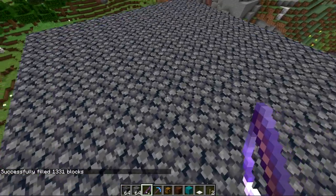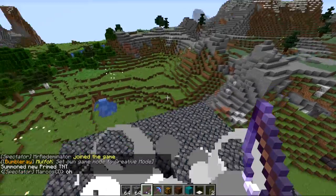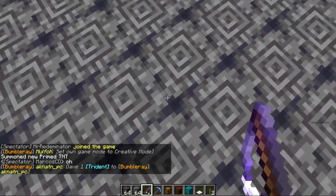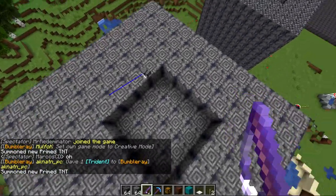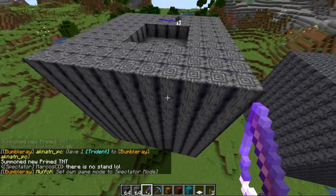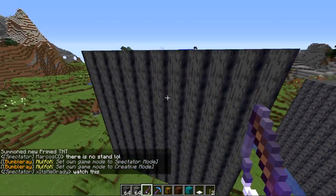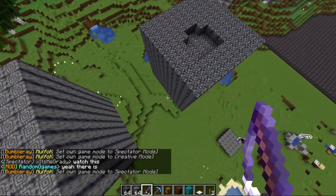We got normal basalt over here. Let's summon some TNT — that's the hole it made. We also got some of the polished variation, and it looks very similar. Similar blast resistance. You can also see what it looks like in large forms — definitely kind of tree-like. Very cool.